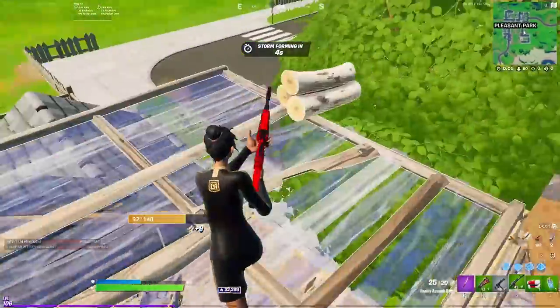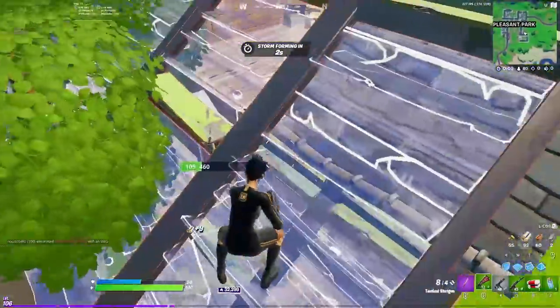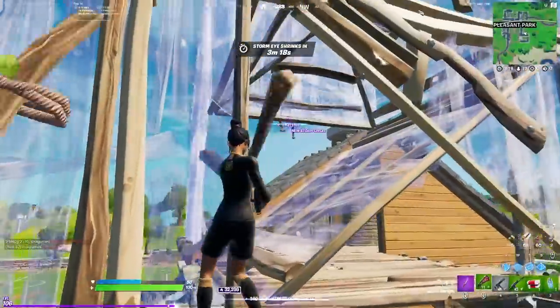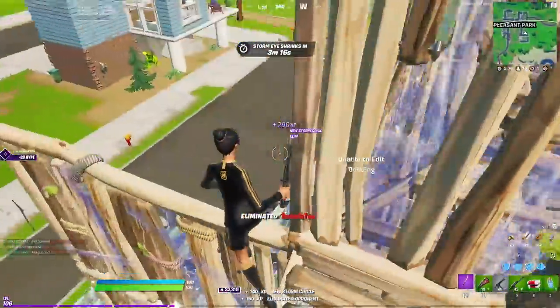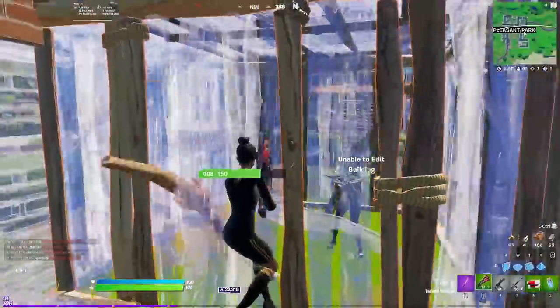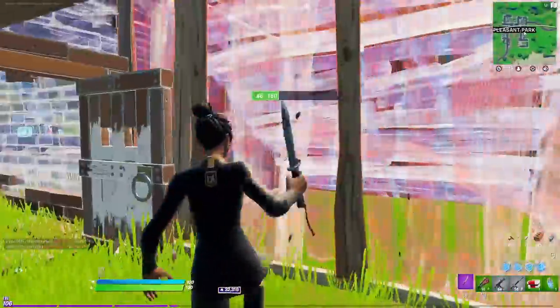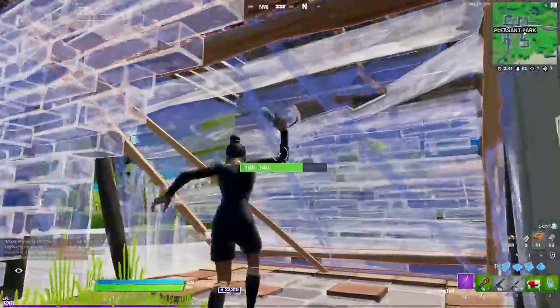In this video I'm showcasing three of my wins — they were all back to back to back — and in each of these games I was W-keying. I'll slow down some of the fights and break down what I did to win. Anyway, as you can see I landed Pleasant Park and took out that first guy easily. I saw a guy pushing up from gas station and so I pushed back at him.